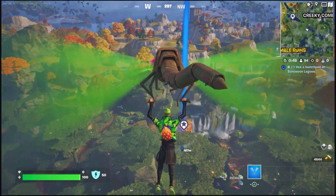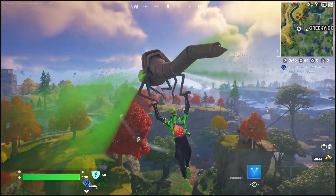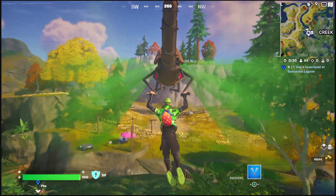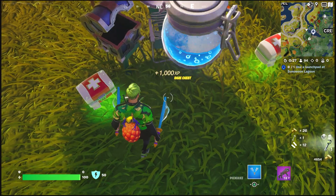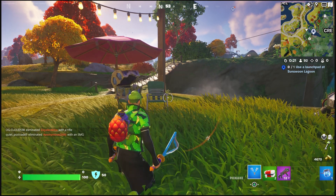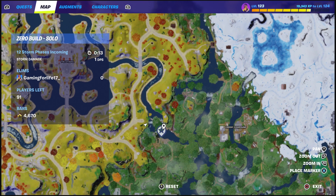Alright, so glide over here. There should be a launch pad right over here. Just to show you guys exactly where the launch pad is, I will show you guys on my map. Exact pinpoint location — Creaky Compounds, go all the way in the middle here, and right on the side, right here.